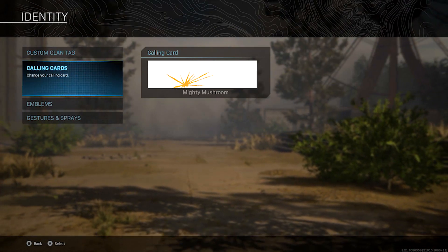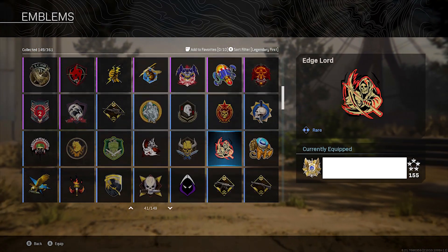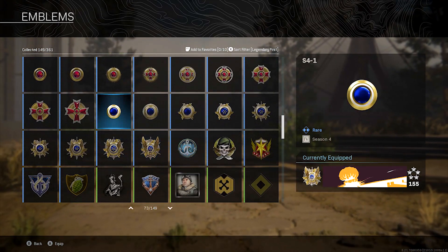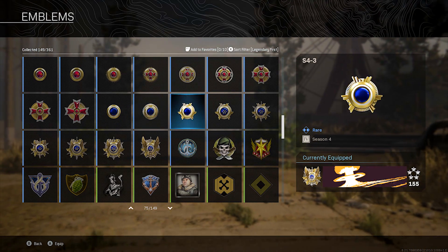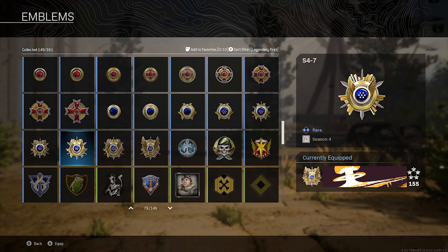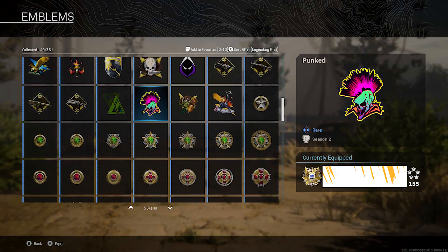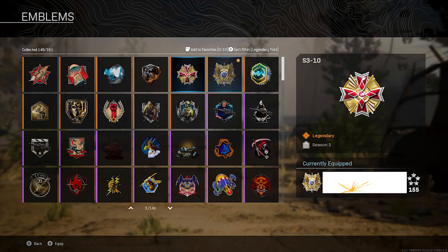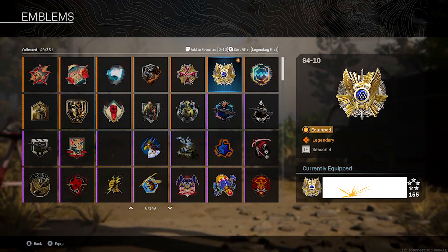Let's go back to the emblems and go through each individual stage. Obviously the final one's up there, and we start with the basic tier one and work up through tiers two all the way through to the tenth one.